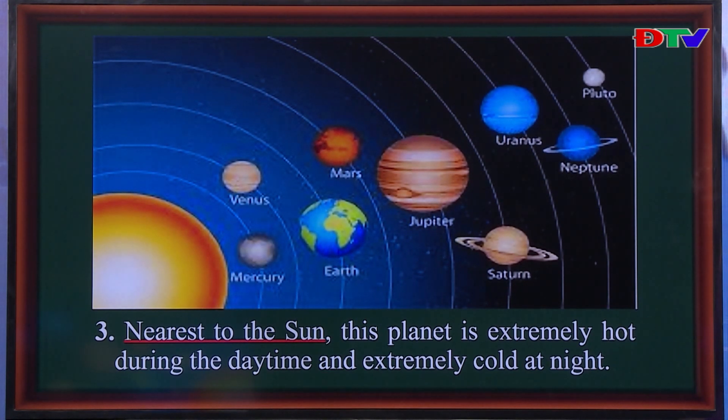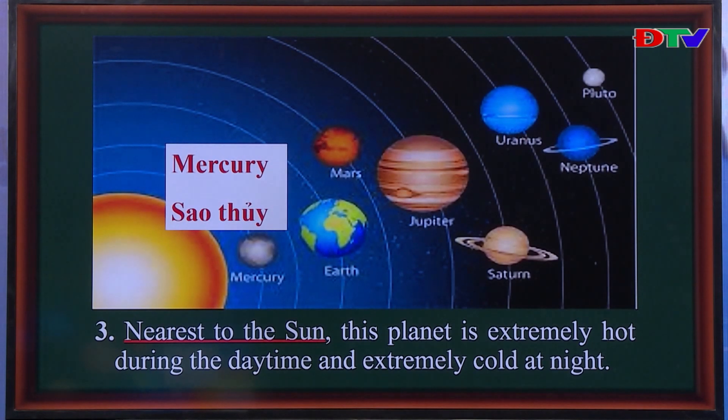The next planet is the closest to the sun, and it is very hot during the day and extremely cold at night. Can you guess which planet it is? Yes, it's Mercury — đó chính là sao thủy.